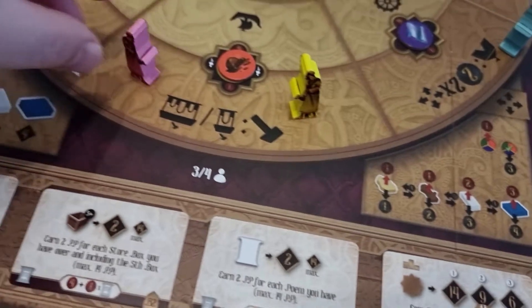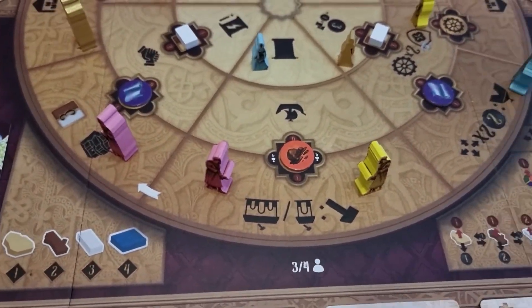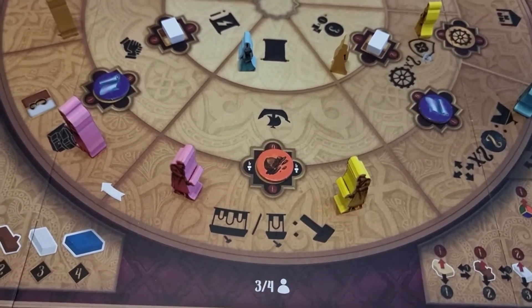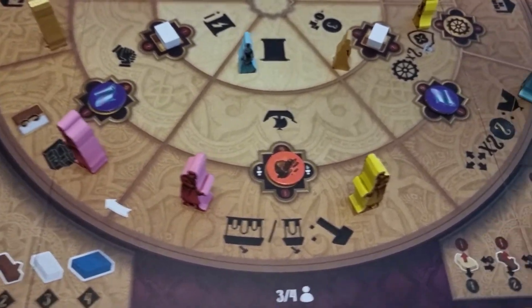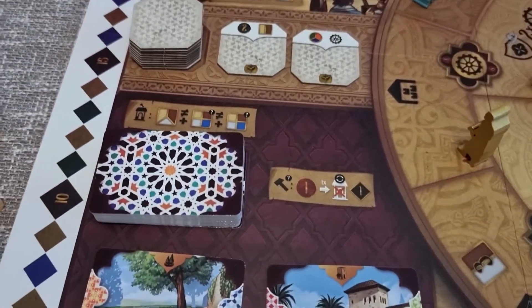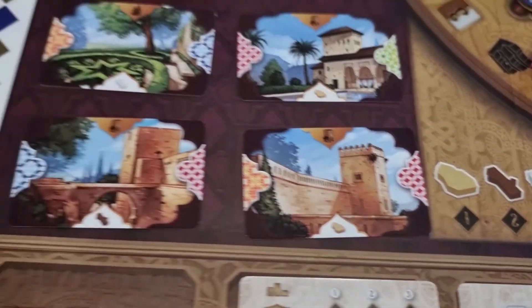Coming over to this action here — this is actually a build action, one of the most popular actions. There's always someone blocking that space. Under the hammer action you've got two things you can do. The first is a minor action, which is the small house symbol, and that relates to this section here. If you want to build something, you've got to start with the initial resource — a gypsum to start, and that's a wood.